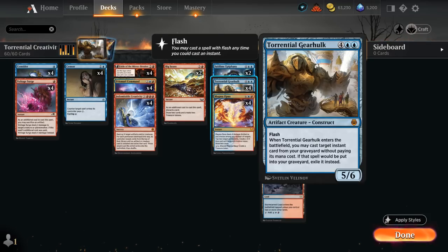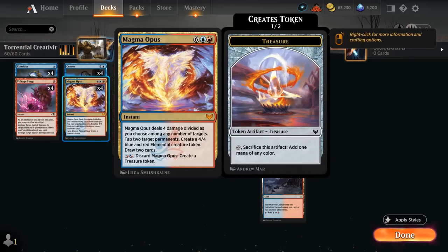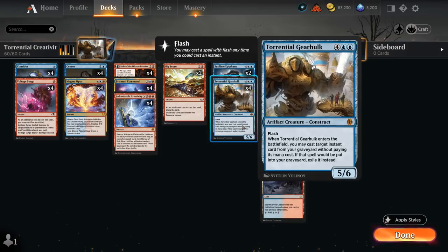One of the combos that's been known for a while is Gearhulk alongside Magma Opus, as we can easily discard Opus for two mana, make a treasure which helps us cast our Gearhulk, and then Opus is of course very powerful — dealing four damage divided as we choose, tapping two permanents, making a 4/4, and drawing two cards.